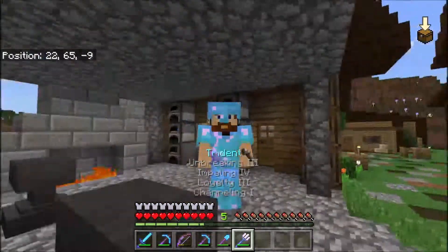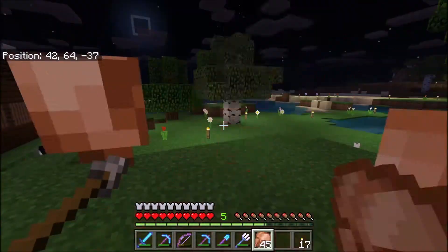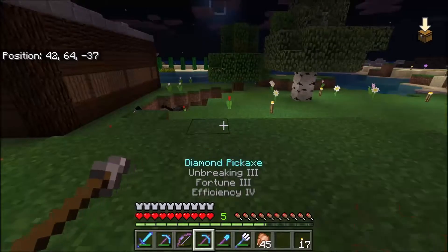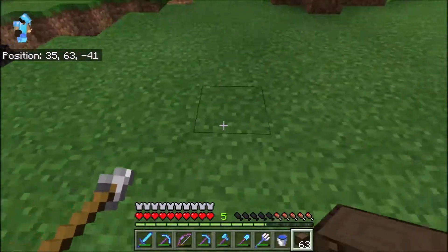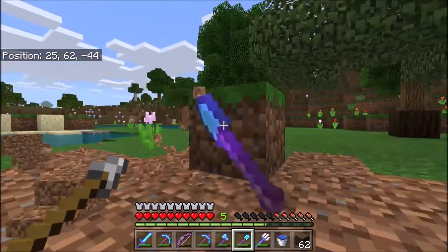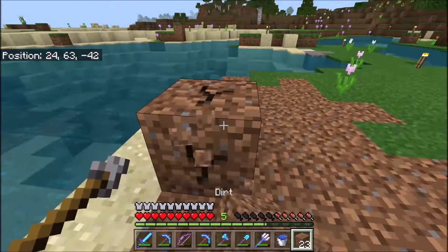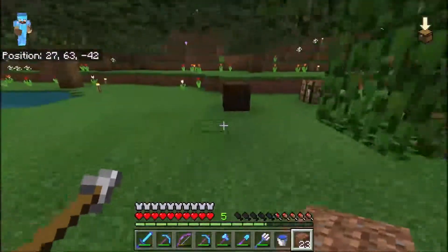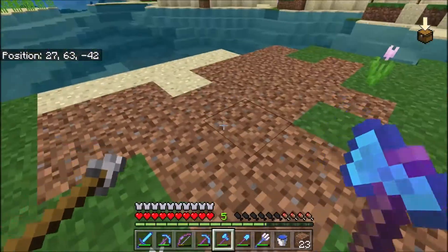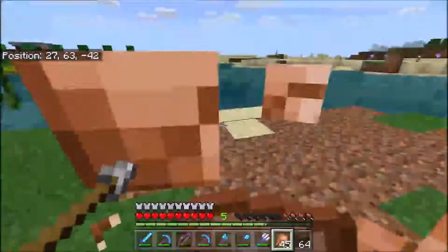That looks ridiculously good! The next plan is going to be building a house. I need to get rid of everything around here — the horses I'll move somewhere. Let me start by getting rid of this grass. Maybe we could have a little port as well since we have a sea nearby — a port with a little house in it could be cool. Let me get started on it, I don't know exactly how I'm gonna do it but let's do it.